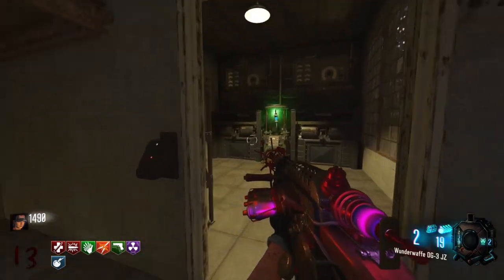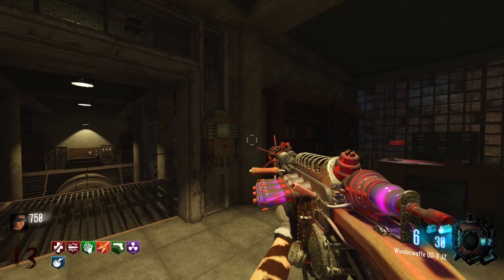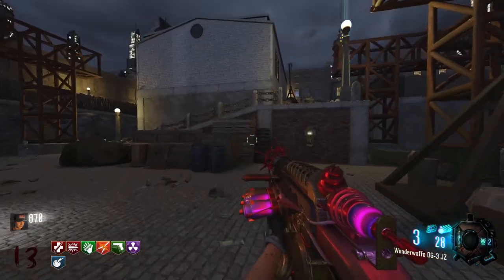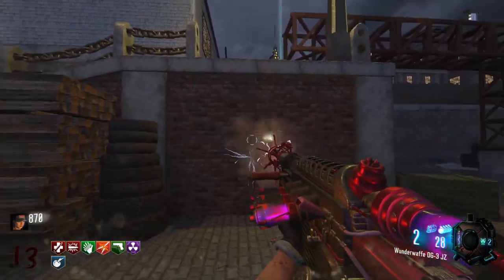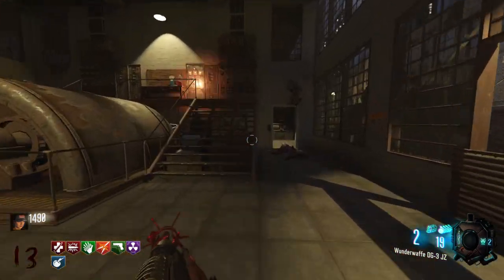Shooting the three fuse boxes with the upgraded Wonder Waffle will unlock a door in the power station where you can get the Ragnaroks. One fuse box is just by the Pack-a-Punch machine in the power station, one is down by the docks by the ledge you can jump off, and the last one is in the grand hotel just by the workbench.